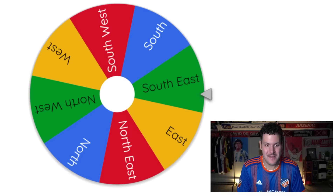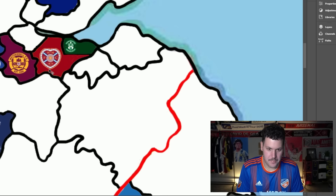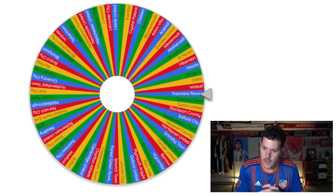Hearts come up again heading south — they get an upgrade and more land. That's how Scotland's currently looking. The highest-rated Hearts player, goalkeeper Gordon at 74, gets himself up to 76. Still waiting for the Old Firm derby to happen.